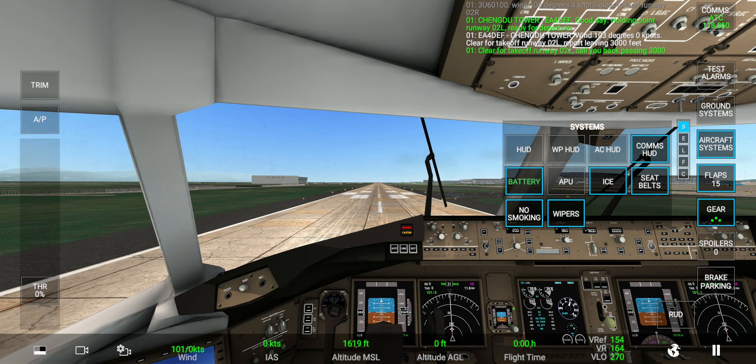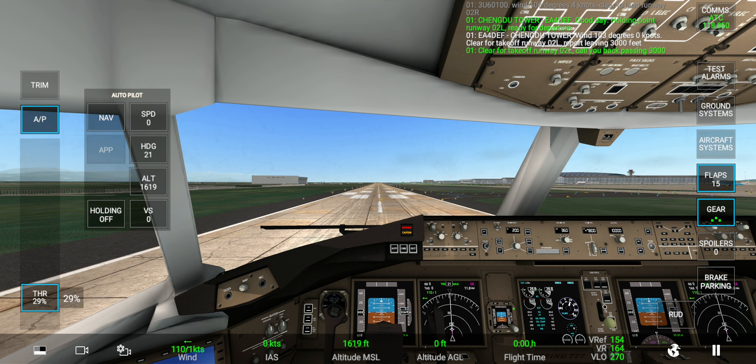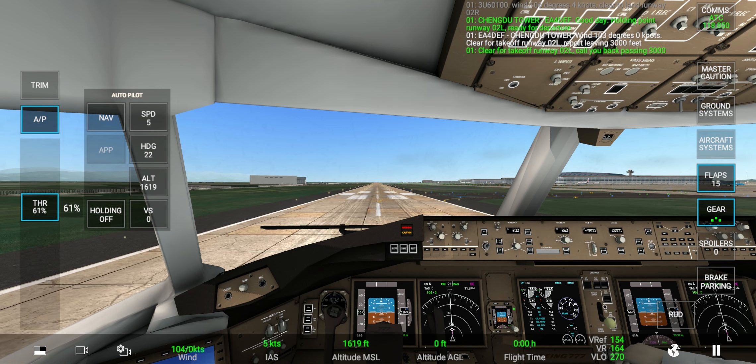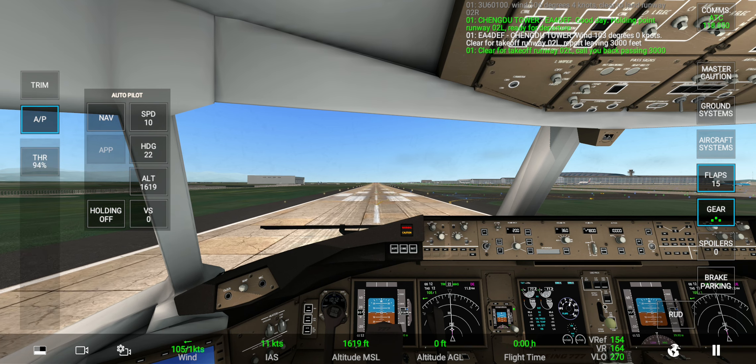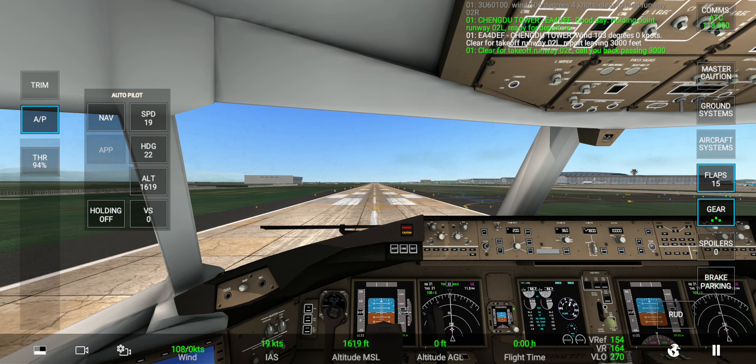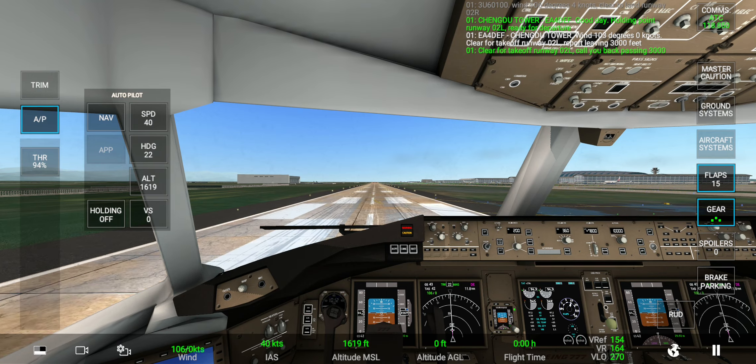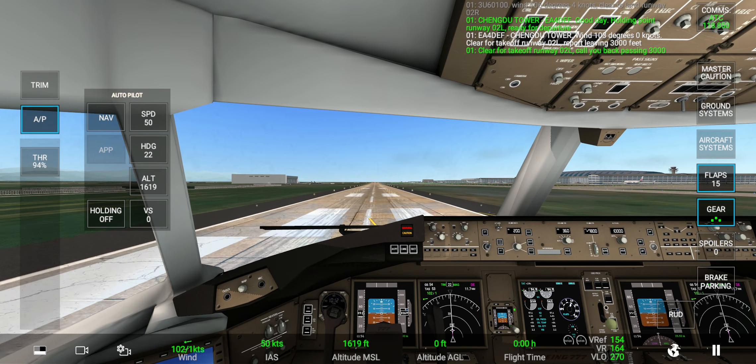Holding point runway 02 left, ready for departure. Wind 103 degrees, 0 knots. Clear for takeoff runway 02 left, report leaving 3000 feet. Clear for takeoff runway 02 left, call you back passing 3000 feet.